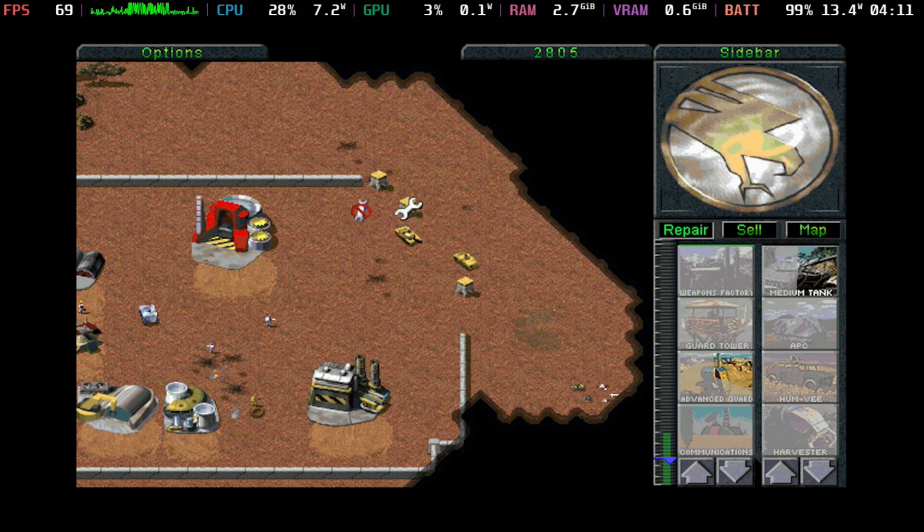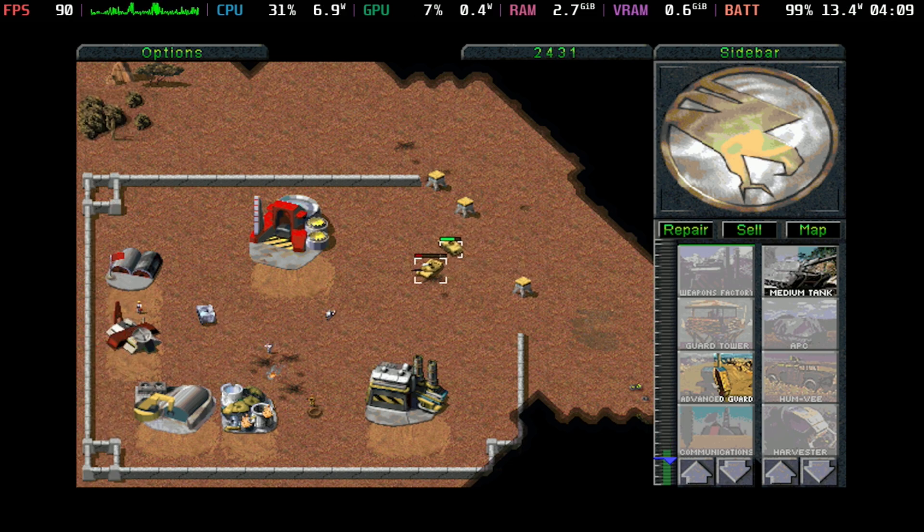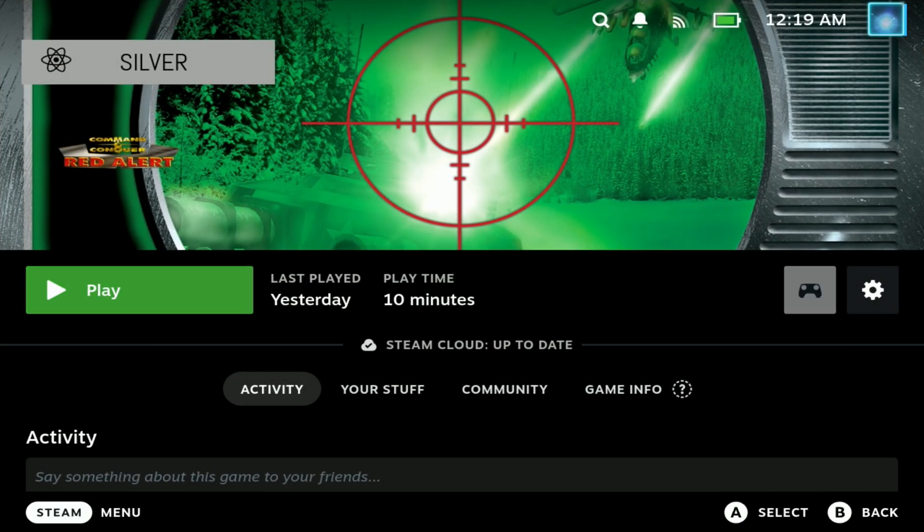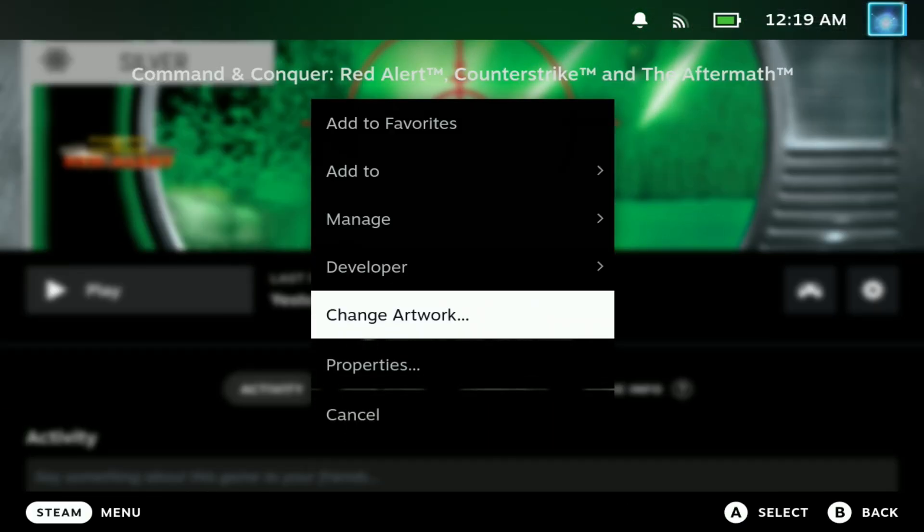The main gameplay works perfectly fine. You will need to do some remapping of controls for pretty much every single game — a guide for that will come separately. Using the trackpad as a mouse will get you through most of the games. Next up is Command and Conquer Red Alert.